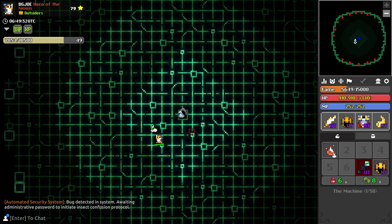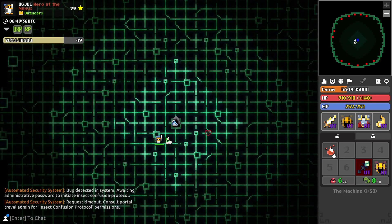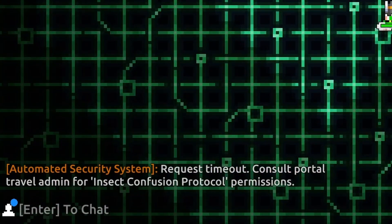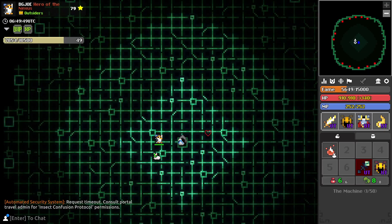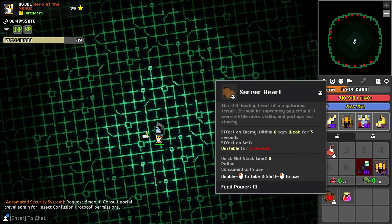We don't know the password so we're kind of stuck here. Request timeout — consult portal travel admin for insect confusion protocol permissions. Portal travel admin — so who do we know that's good with portals? I'll give you three, two, one: it's Craig. Craig manages Oryx's portals in the court of Oryx so he probably knows a thing or two.